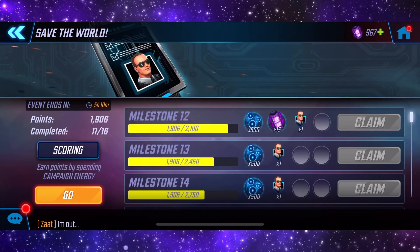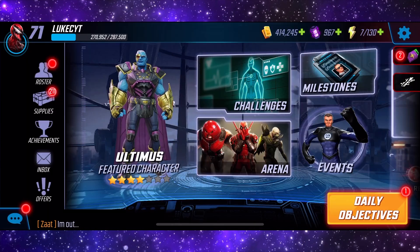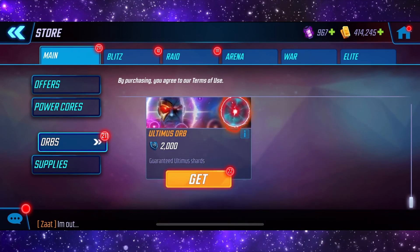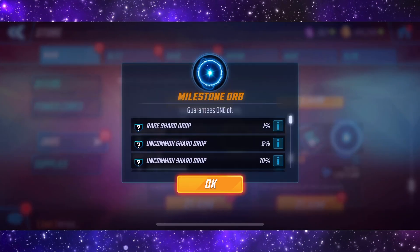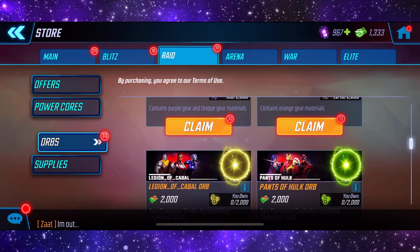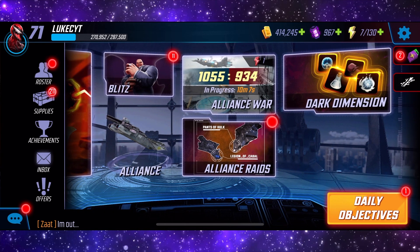Let's just go and claim another Agent Coulson shard. How many are we off? We're on 9, so yeah, we've nearly got him. I don't think I have anything else to open here. I think everyone thought it was going to be available in the Milestone Orbs, but it's just not. That's not exactly great. That is actually going to do it for this video. Sorry it was only a short one - hopefully you guys still enjoyed it though. Thanks for watching, and I will see you all in the next one. Peace.